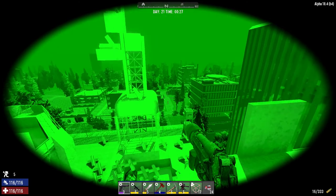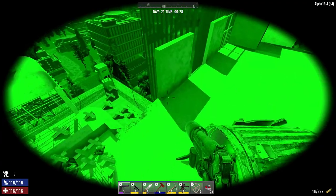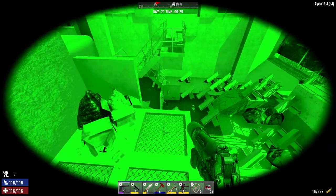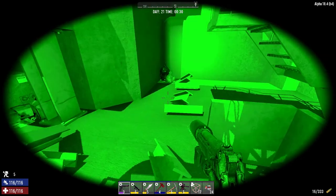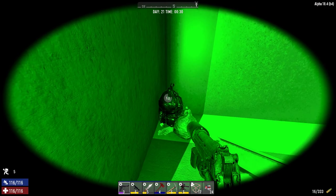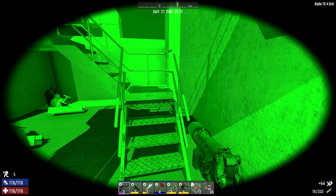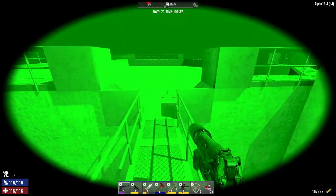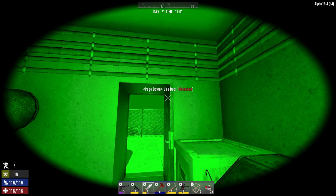It's just past midnight, Day 21. I've decided I'm not going to stay here very long, so we're going to make our way back down to the building at night with our night vision goggles on. I think we'll be just fine - just got to keep our eye out. I want to try and loot as we go. There's a lot of stuff we left behind in this building, probably running through a few zombies on the way down.